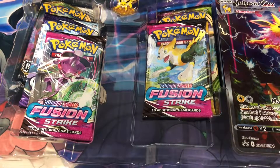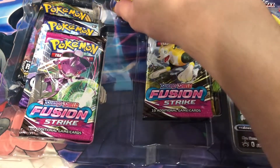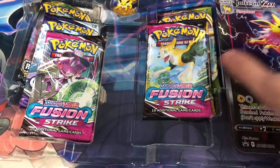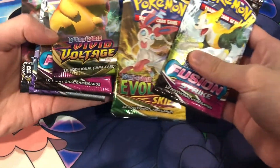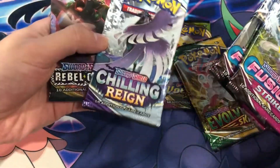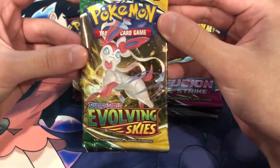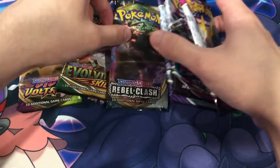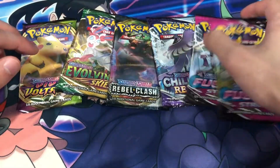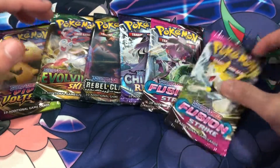We will be opening up all three of these boxes, so stay tuned for that. This is the Jolteon one, part one. We do get a pin, a jumbo card as well. We get six packs here: two Fusion Strike, one Evolving Skies — sadly only one. I wish they added more Evolving Skies because this is an Evolution product and all the nice Evolutions are in there. But we also have Chilling Reign, Rebel Clash — kind of a weird one to have in here — and Vivid Voltage.